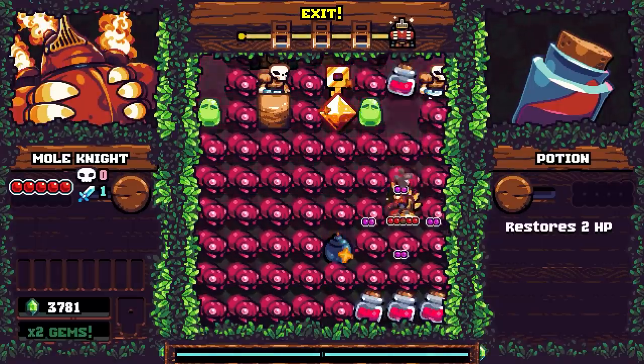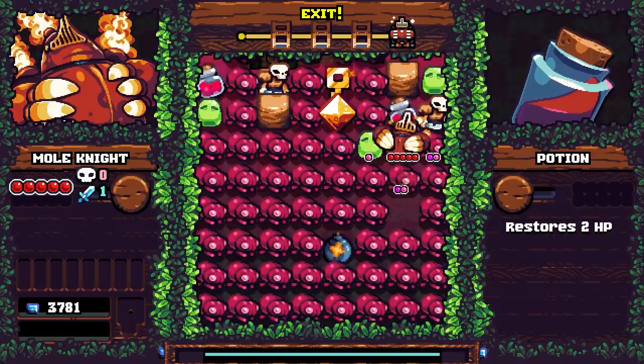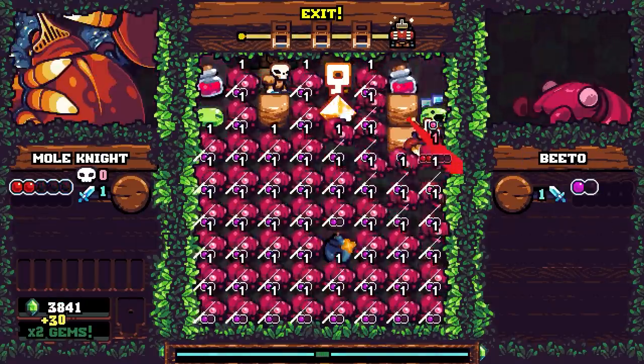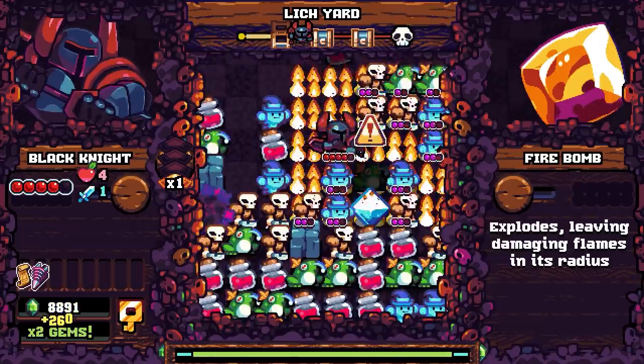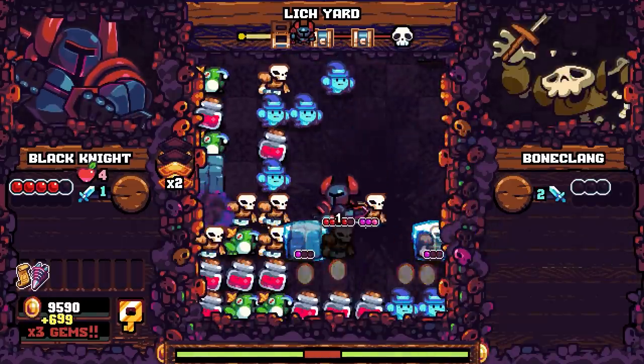Where things get puzzly is when you attack an enemy that's adjacent to others of the same type. You only take damage from the one you're hitting, but you deal damage to the whole chain, which lets you clear entire rows and columns of enemies with just a few strikes. Since you can only take so many attacks from individual enemies, it is paramount that you seek out these opportunities to clear out large groups at once.